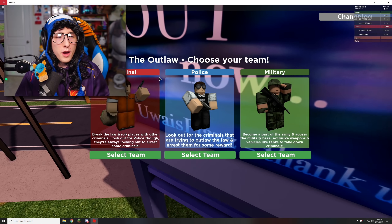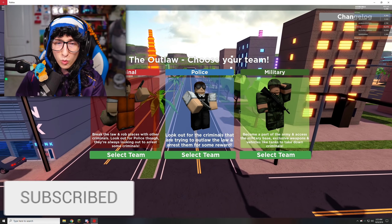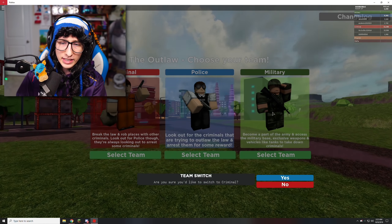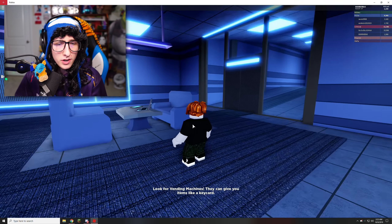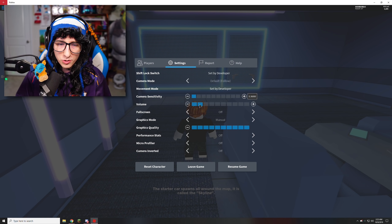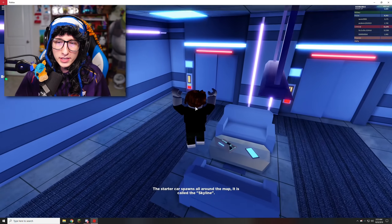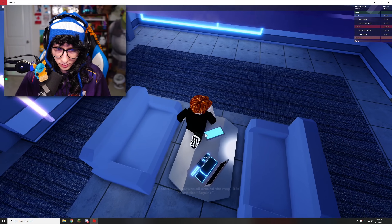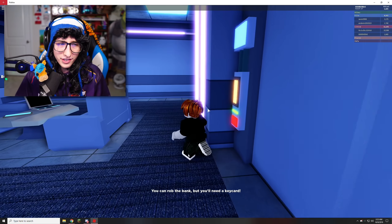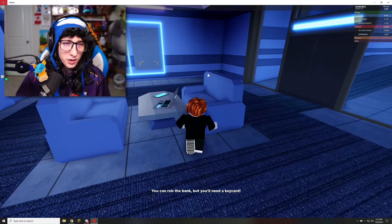Here we are — they apparently have a new city. We have three different teams; let's start off with the criminal team. We spawn in here and there's no sound at first — there we go. It says look for vending machines, they can give you a key card. I don't see any vending machines — can I even get out of here without one? I think the game might be bugged.